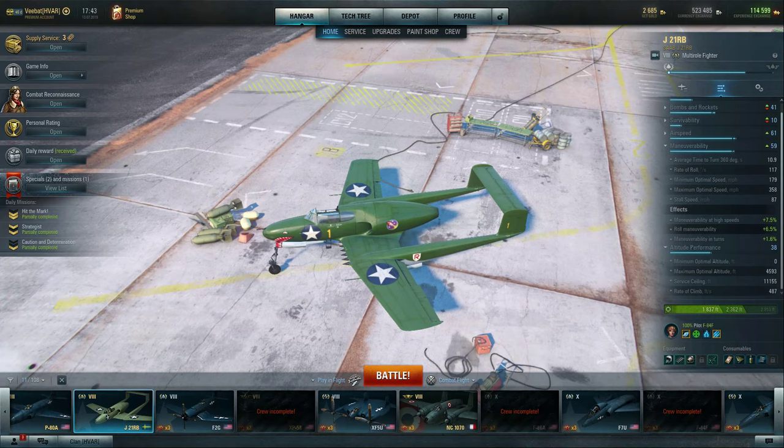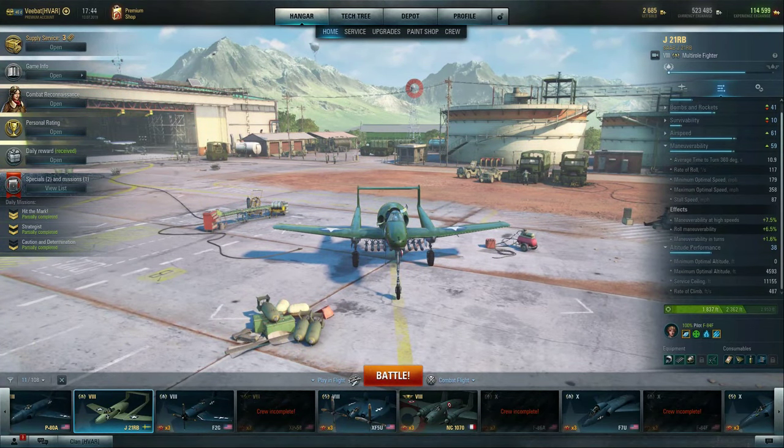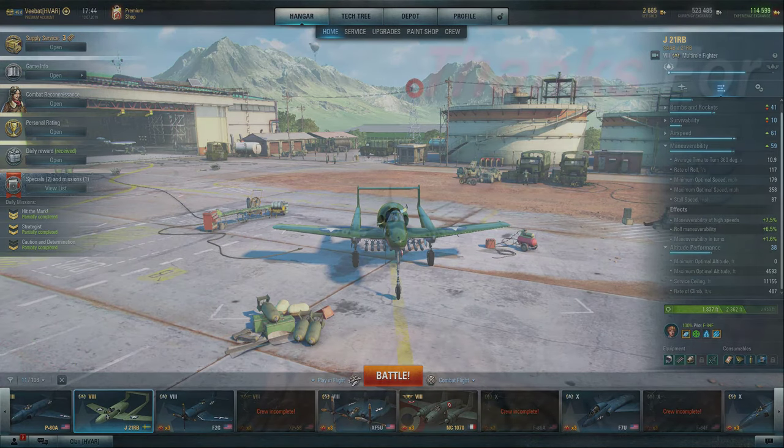It doesn't disappoint — I've been having a really good time flying it. It takes a little nuance to do it really well, but I'm getting more experience for this pilot and earning a lot of credits as a byproduct since it's a premium. Since you can cross-train it to any nationality, you essentially have a crew trainer for every single nation — a tier 8 that isn't the NC 1070 you can use for all your fighters, heavies, or multi-roles. Very versatile. Anyway, I hope you enjoyed the down-and-dirty review on the J21RB, and as always I'll catch you on the next one.